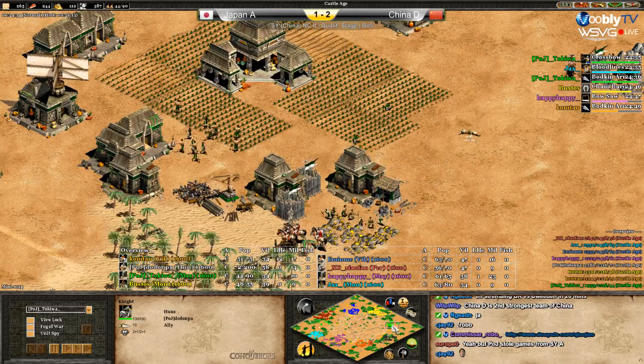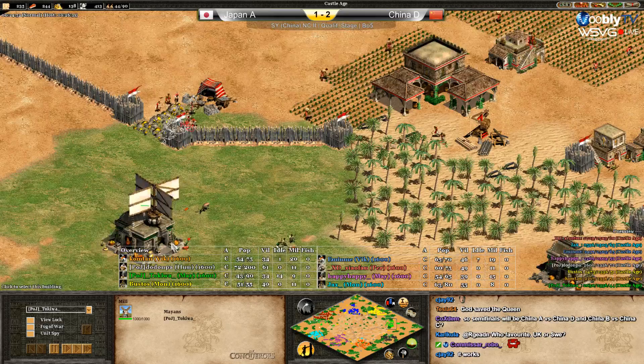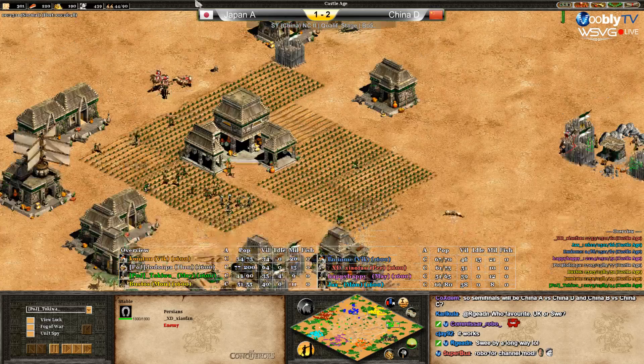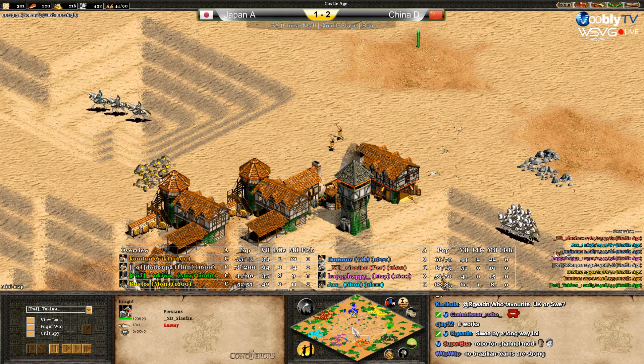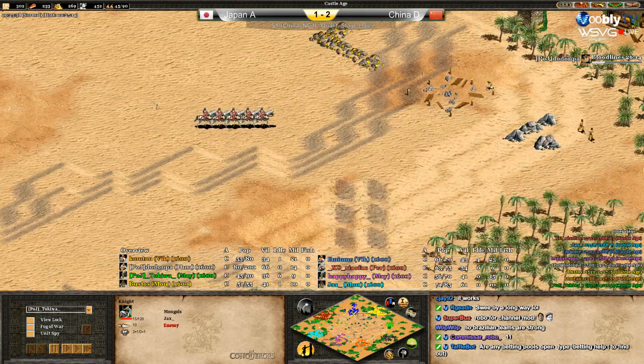He's inside green's base now. Kasuni — I'm surprised nobody sent anything to clear that forward from green. There's also a mill — they could kill that. For now Japan managed to defend, but I really think the only one in a truly good situation is Dodompa. The others are really behind in my opinion.